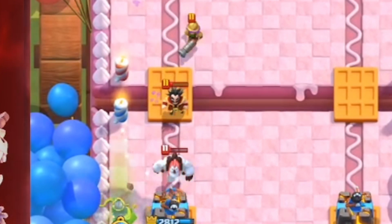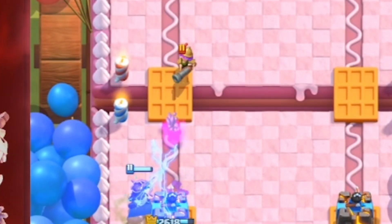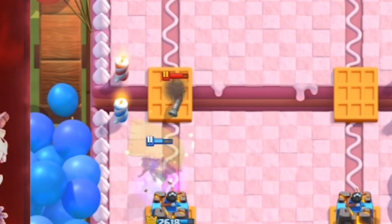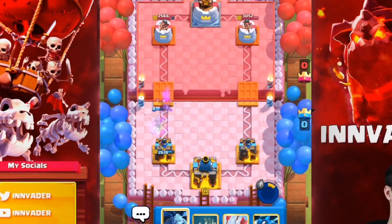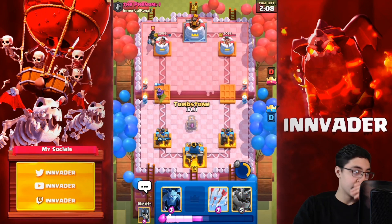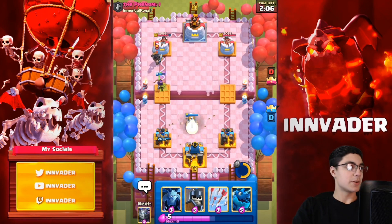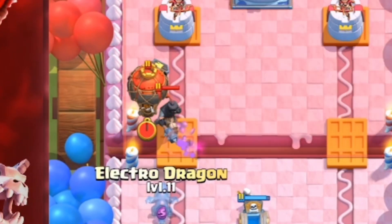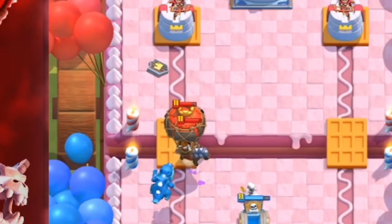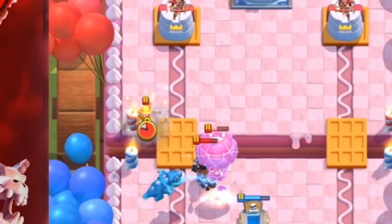We're going to go with the queen because she's going to wrap up this stuff and take care of the musketeer. She's going to pop her ability so she doesn't die quickly, and then maybe she'll get some good damage on the next card. We're going with the tombstone on the dark prince — he's chilling. Now we can deal with this. Just the e-dragon as the balloon gets pulled and is getting hit by the tower. Look at that e-dragon value.